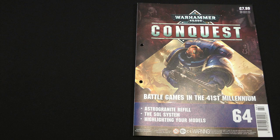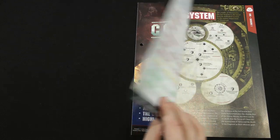In this issue we've got another pot of Astro Granite Texture Paint. Before we enter the issue, if you want to skip straight to the battle reports, there'll be time codes in the description. We're heading into the issue now.